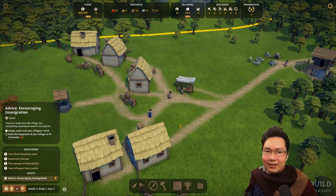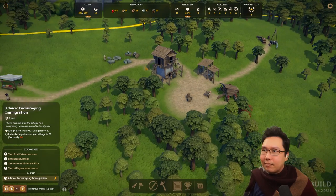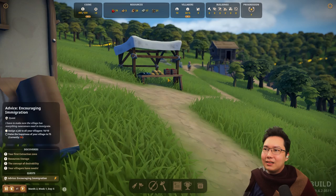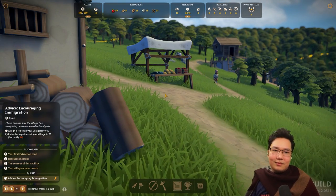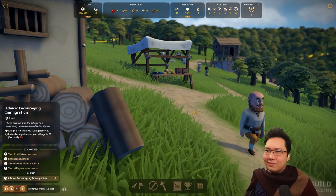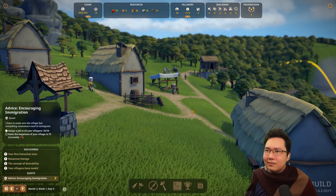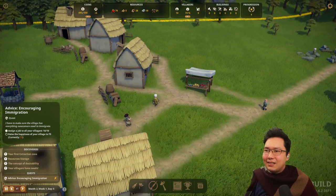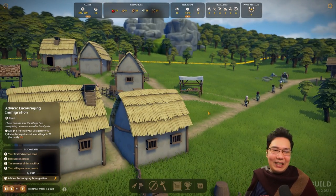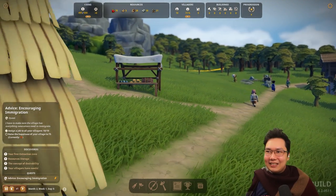We just have to wait for everyone to be happy. How's our food supply? Food supply is fine, wood and stone looking okay. These medieval roads are developing quite nicely — just a nice medieval village. This is such a relaxing game. I just want to stay zoomed in. It's nice being down here. I zoom out to play the game and I'm like, no, no, no — I want to stay here. Happiness, 75%!